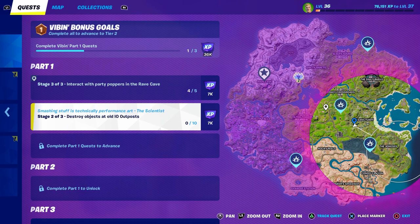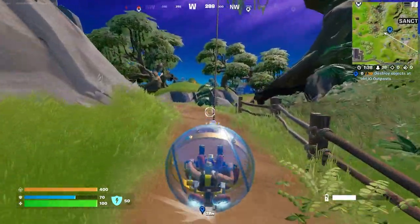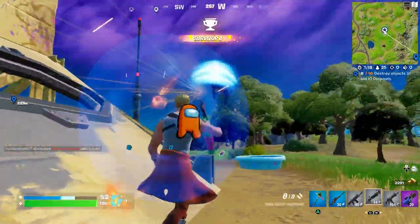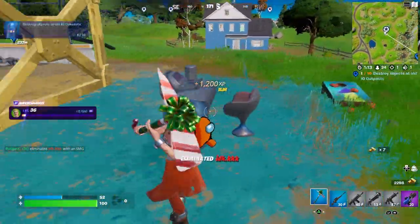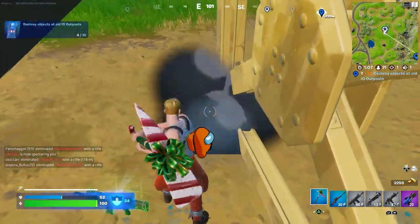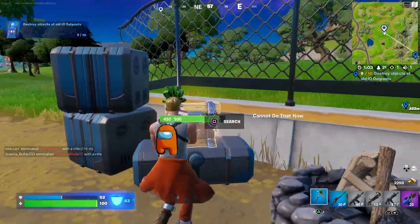We have to destroy objects at old IO outposts. Let's pin it right here — I have to go back a little bit but I think I can still make it in the zone. Someone also has the same challenge. Let's go and destroy some objects right now. Just go for the smaller objects like these chairs — they're all one hit.